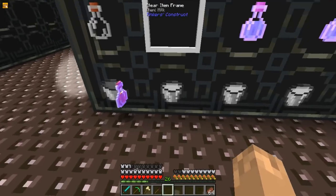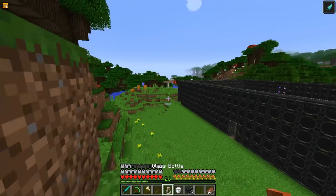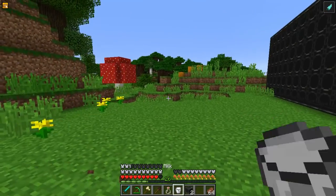The next potion is the Potion of Slow Fall. We're going to want to leave the building to show this one off. Drink it and you just kind of slow fall. Or you can hold shift to fall faster.